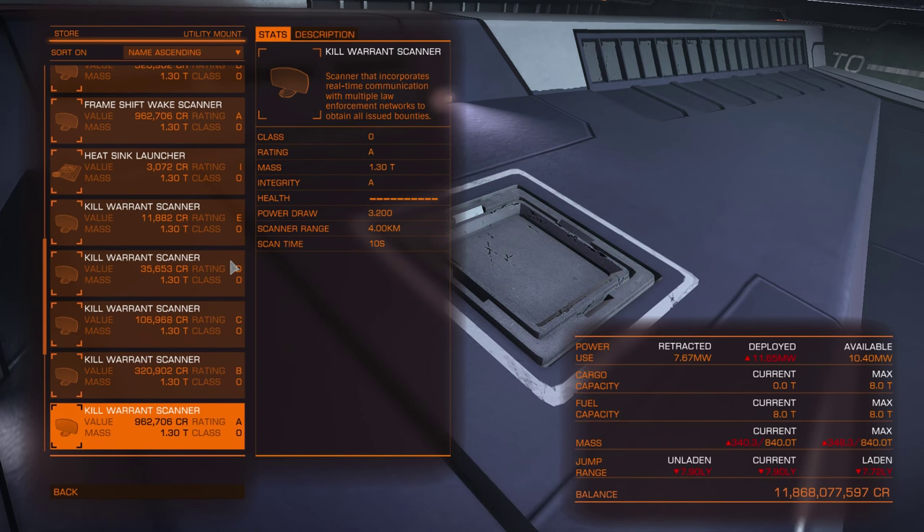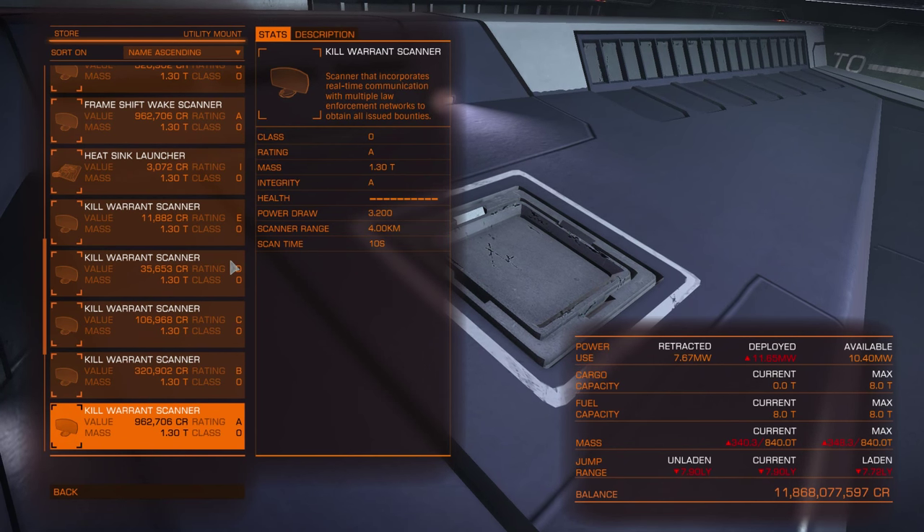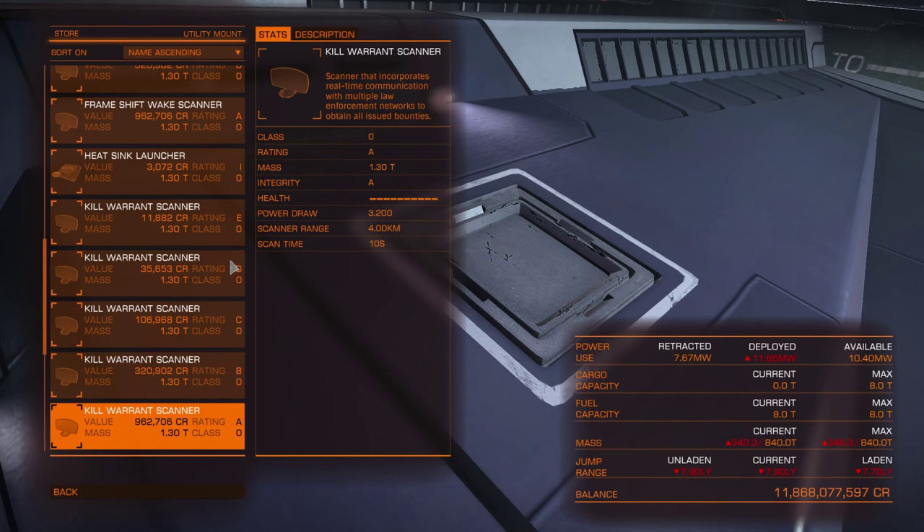The kill warrant scanner works similarly to the cargo scanner — almost the same. You assign it to a fire group, target the enemy, keep it in your field of view, hold the fire button, wait 10 seconds, and after that you will see what bounty the targeted ship has in other systems. To see if a ship is wanted you don't need any modules — you just target any ship, keep it in your field of view, wait several seconds for the basic scan to perform, and then you will see right away if the ship is wanted.